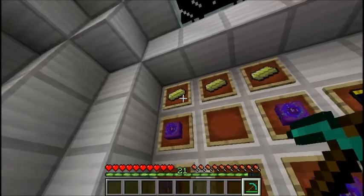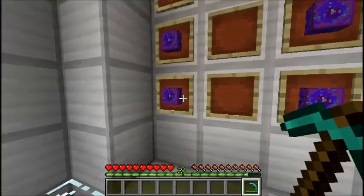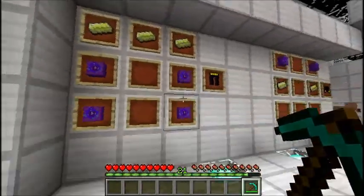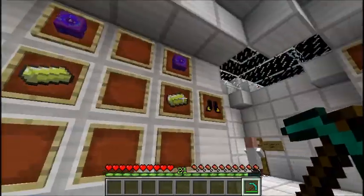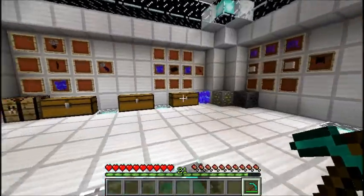Her leggings require Limonite ingots on the top and then two purple crystal blocks on either side, creating the legging shape. Her boots use two purple crystal blocks and two Limonite ingots in the boot shape. That'll give you the full set of armor.